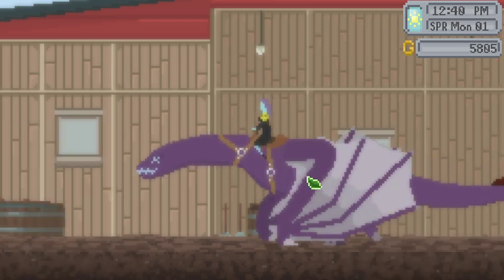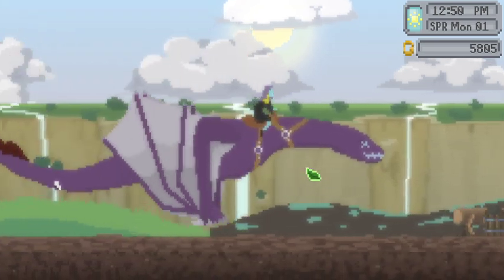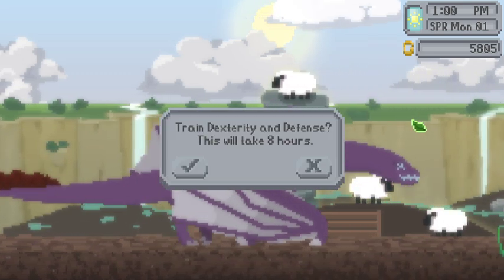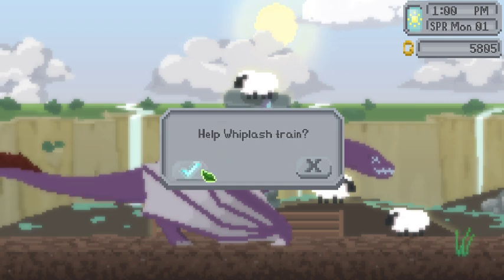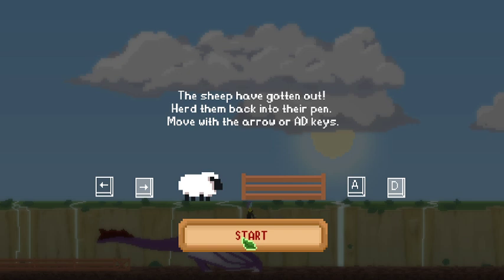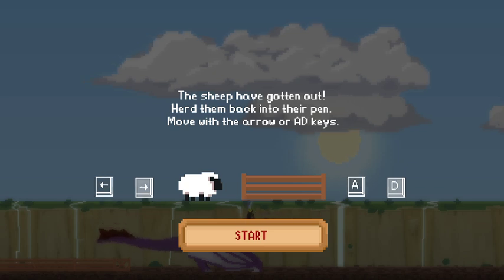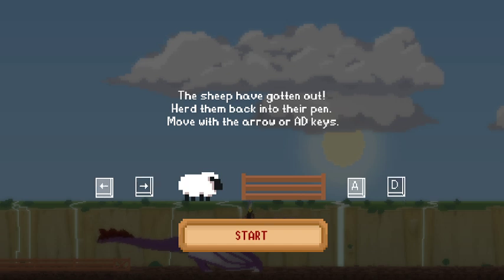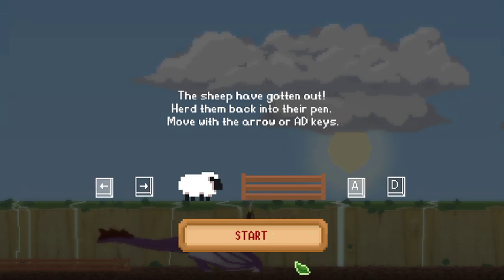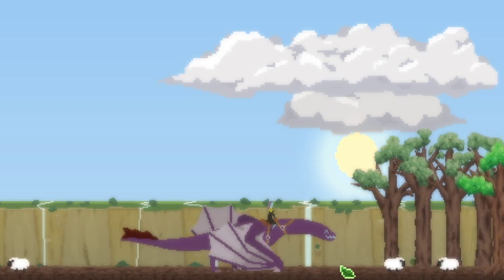Whoa, oh my gosh, we can go fast! Wow, this is very cool. I don't think we can jump yet. Let's do it! I love this game. I love this game so much already. The sheep have gotten out — herd them! This is combining everything I've ever loved. It kind of reminds me of DeviantArt adoptable groups plus a role playing game aspect where instead of drawing a picture you're playing a game — it's so cool.